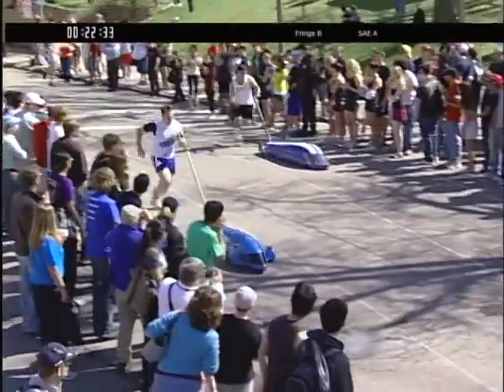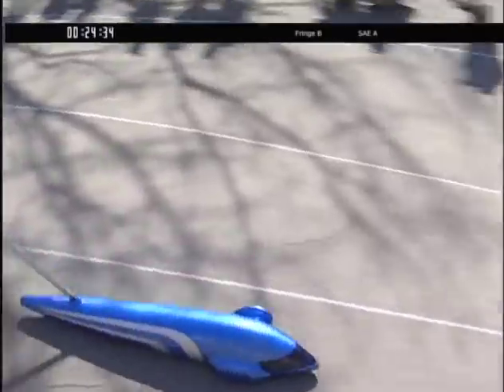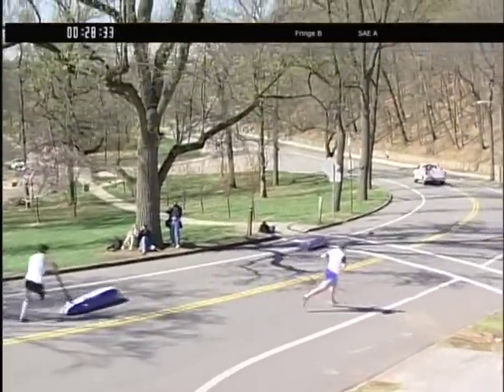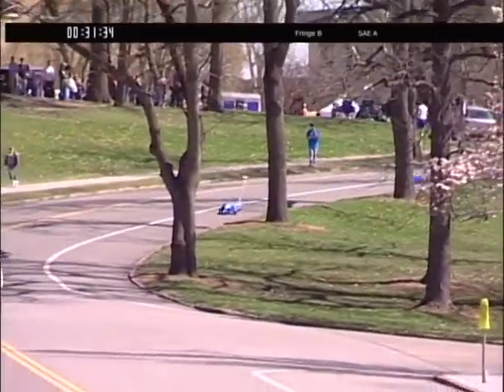They have a split of about 18 seconds for hill one — not the fastest, but still doing well. They are pushing off into the free roll, with SAE just entering the free roll about four seconds behind them.